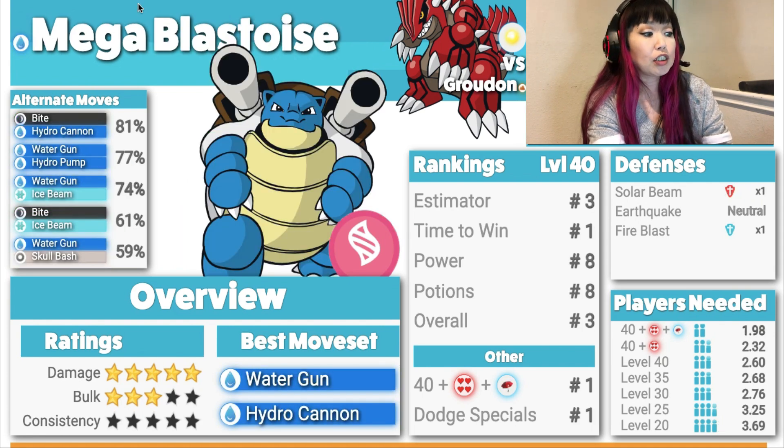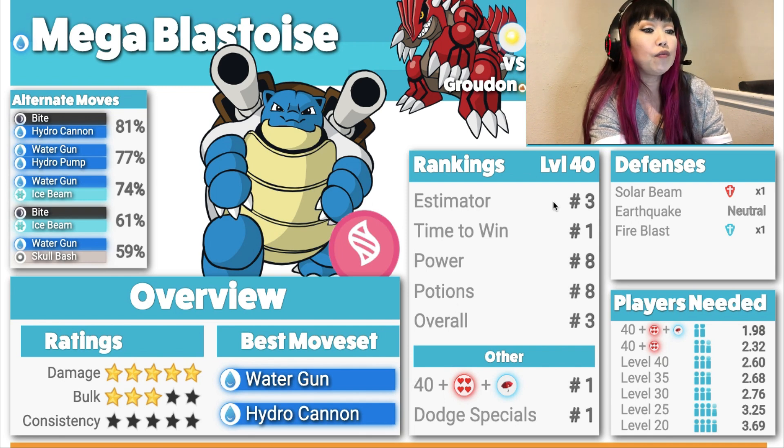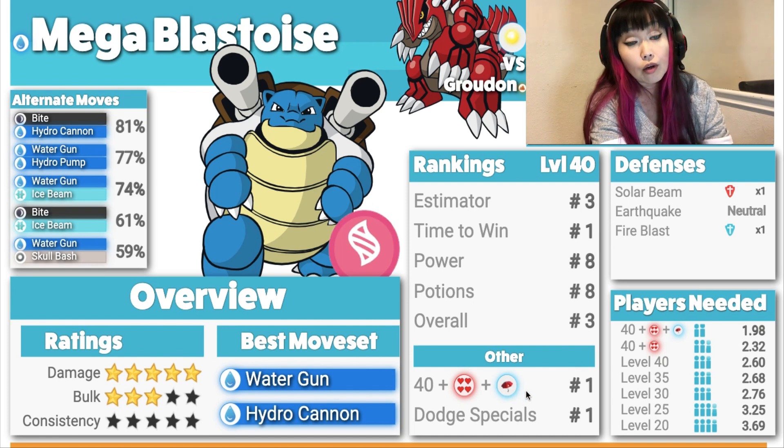Here comes Mega Blastoise: Damage 5, Bulk 3, Consistency 0. The best moveset is Water Gun and Hydro Cannon — the Community Day move. He's weak to Solar Beam because he's Water, Earthquake is neutral damage, and Fire Blast is a single resist. He is the best option in rain, so if you can get rainy weather, go ahead and Mega Evolve your Blastoise and throw him in. But otherwise, Mega Venusaur is better.